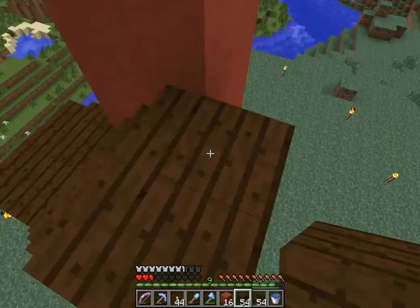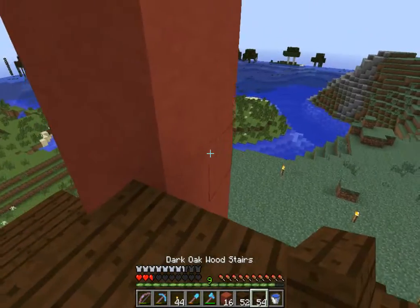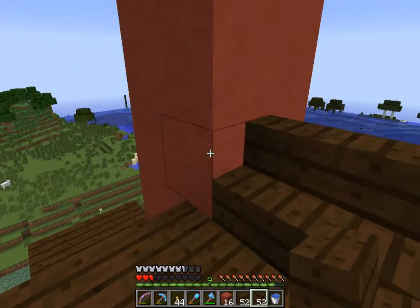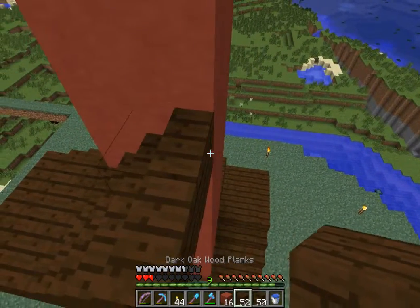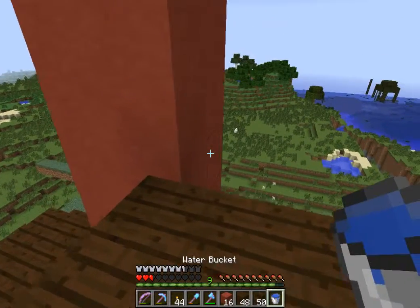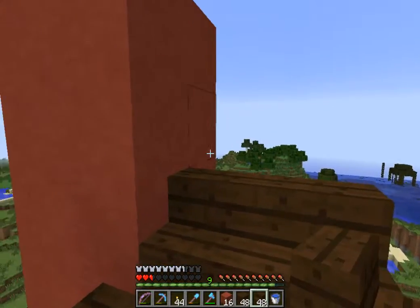I think this dark brown and the red stained clay - they look pretty cool together. They're quite a contrasting colour, but I like it. Let me know what you think guys - does the red and brown go together?